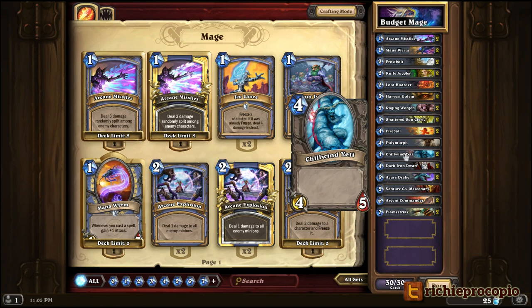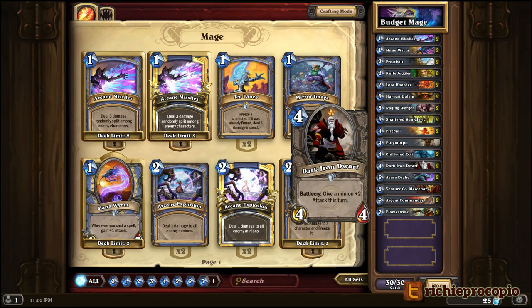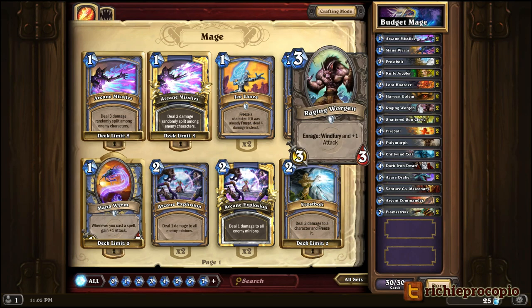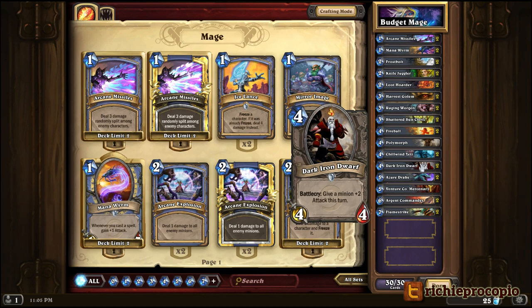Chillwind Yetis — love these guys, 4-5 stats for 4 mana — I put two of them in the deck. Dark Iron Dwarf is one of the better four-drops in the game; it lets you trade up similar to Shattered Sun Cleric. If I have a Raging Worgen at 3-3 and I play Dark Iron Dwarf, he's suddenly 5-3 just for that turn and can trade and kill something much more powerful. Two Dark Iron Dwarfs go in the deck.